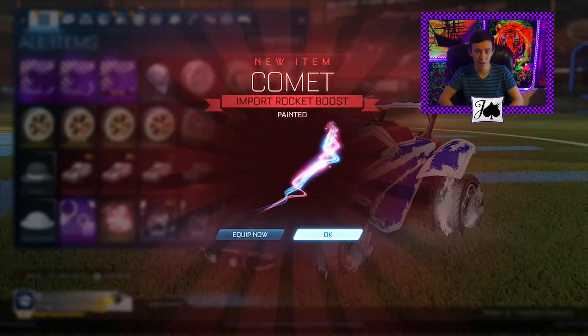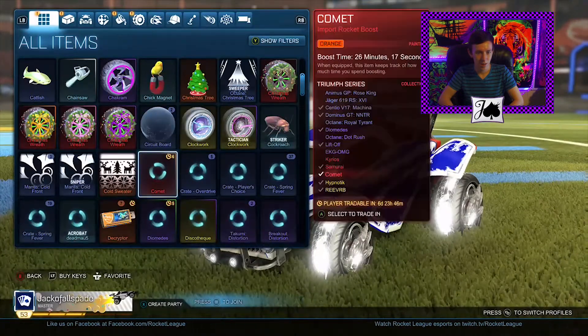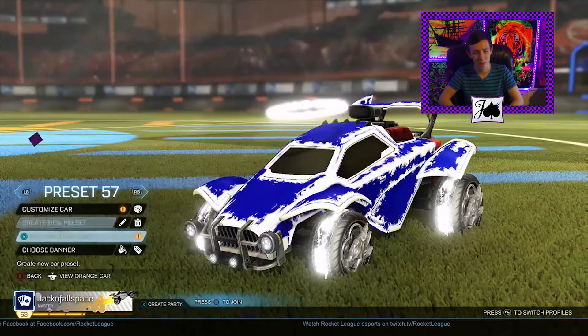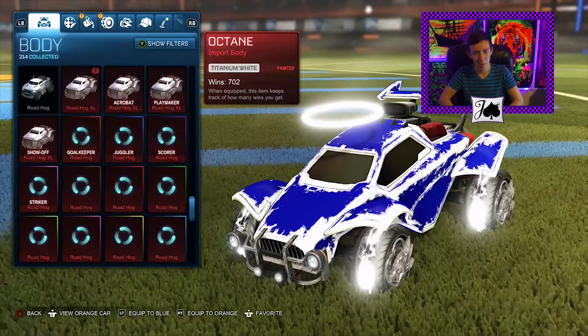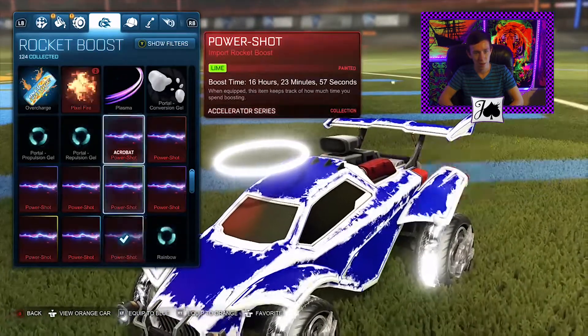Hey! Painted Comet! I've been looking for one of those for a while. Let's see what color it is. Aw, it's orange. Alright. Well, it's still a Painted Comet, and it's not the worst that we could get. Let's take a look at what it looks like here.